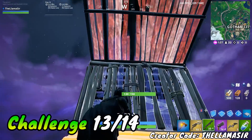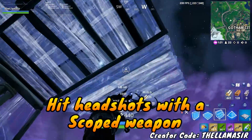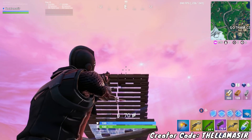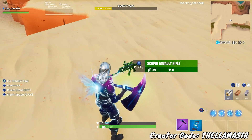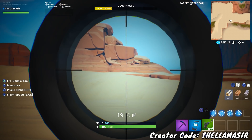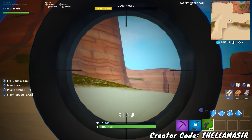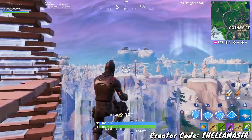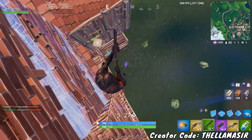Let's move on to hit headshots with a scoped weapon. This one is fairly tough — obviously tougher than the regular headshots challenge. Scoped weapons include the scoped AR, snipers, things like that. What I would recommend is the scoped AR — that's probably the easiest one because it doesn't have bullet drop-off, it has a decent fire rate, decent range, and is honestly fairly good to use. Pick that up, sit at a good distance away from enemies in Team Rumble, and just try to hit some headshots. They don't all have to be in the same game, which makes it even easier.